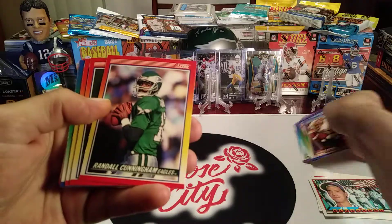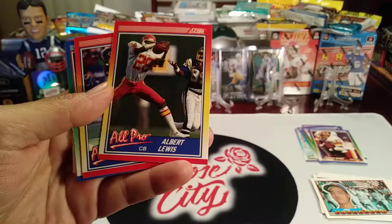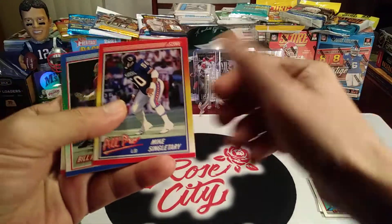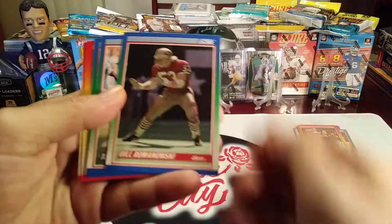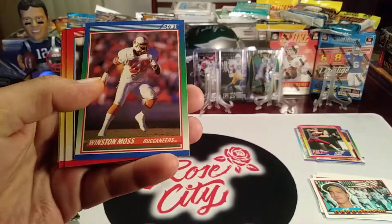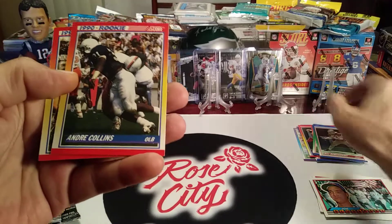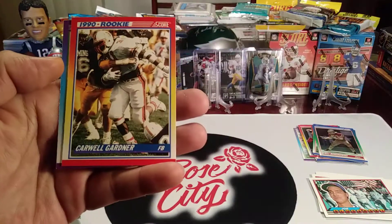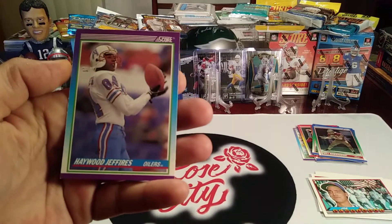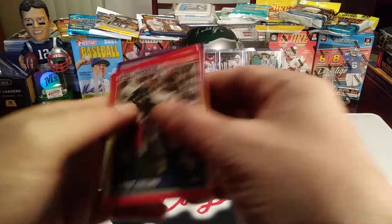Ernest Byner, Sammy Smith. Oh, Randall Cunningham — alright, got the base card of Randall, I like that one. Albert Lewis, who was a great cornerback for the Chiefs. Mike Singletary All-Pro card — I like that one too. Bill Romanowski, Tony Woods, Winston Moss, Greg Cragan, Andre Collins rookie card, Carwell Gardner rookie card, and Haywood Jeffries — a good receiver there for the Houston Oilers, back when they were the Oilers and not the Tennessee Titans, where they would later move to.